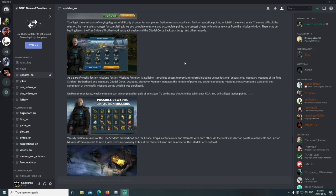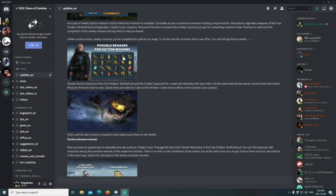Faction missions premium is available. It provides access to premium rewards including unique faction decorations, legendary weapons of the Free Striders Brotherhood, and legendary Citadel Corps weapons. Premium also increases the number of points you get for completing missions. Note: premium is valid until the completion of the weekly missions during which it was purchased — meaning if you buy the premium, it's good until you complete the final mission. It's not time-based, and then you can purchase the next one afterwards if you choose.